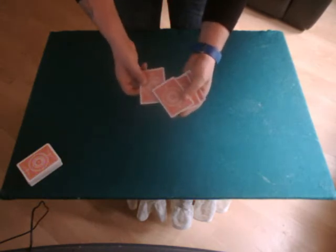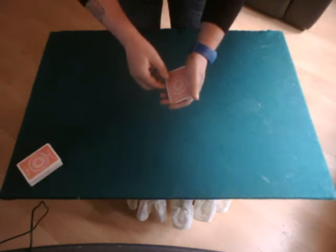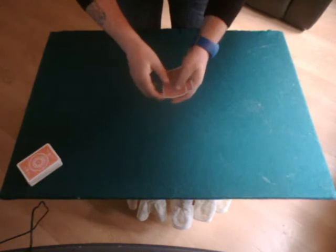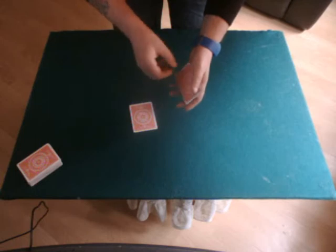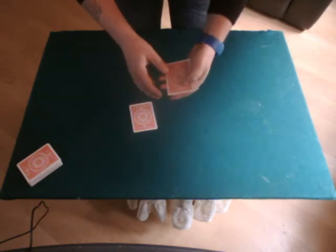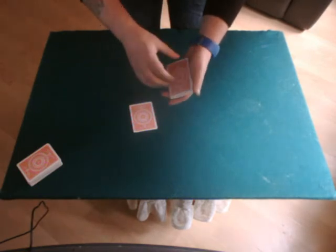If I take that Ace of Diamonds and put him in the centre of the pack it will still come back to the top. If I try and take that Ace of Diamonds to throw him on the table, that Ace of Diamonds will still come back to the top. If I take him and I try and put him back onto the bottom, that Ace of Diamonds will still come back to the top — because that's his job.